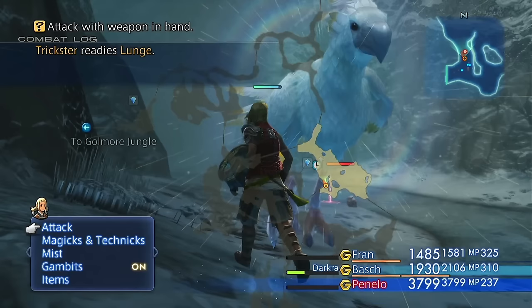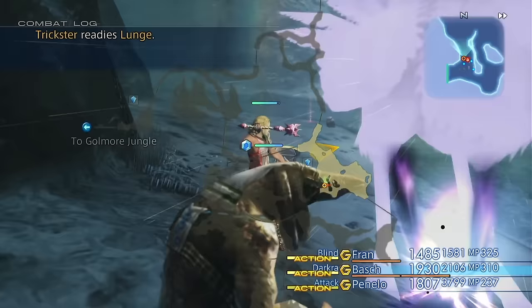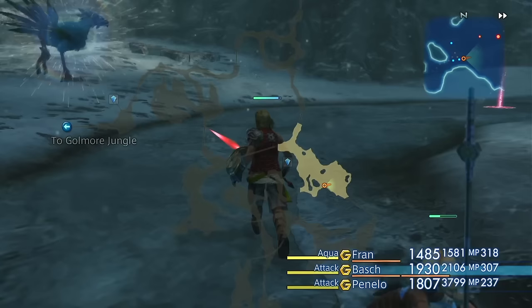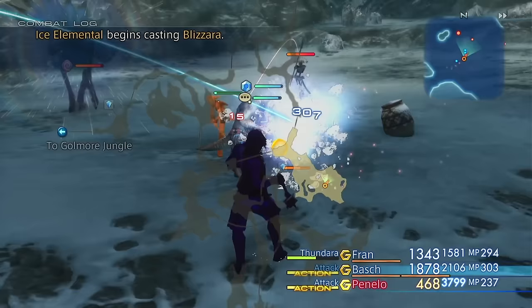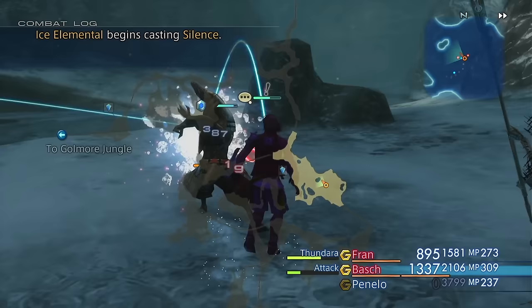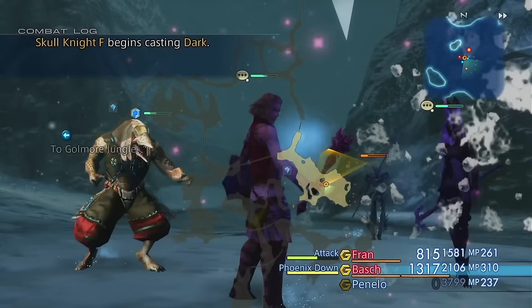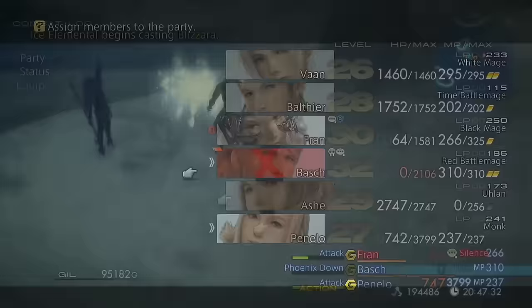The first stage of this fight isn't too bad — he does run around a lot but you can just keep dishing out attacks and he doesn't deal too much damage to us. Where this fight starts to get really challenging is towards the end — he just becomes immune to like all forms of damage, and the only thing you can use is Drain, because he's immune to every single element and physical damage. He also decides to chuck rocks at us at that point which deals a lot of damage. We also have to deal with all the other enemies on screen, like this blizzard elemental that causes Silence on us.